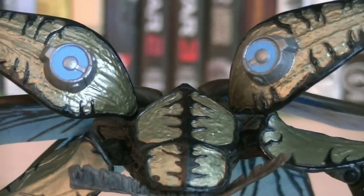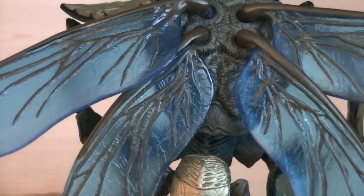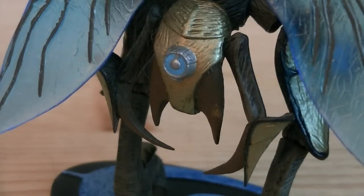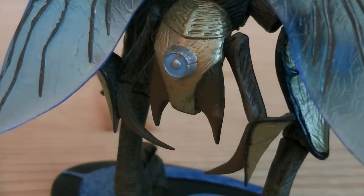The golden armor has black details and blue lights, which are outlined in silver. The four wings are molded in blue translucent plastic with brown veins going through them. Below the wings is a pair of pinchers, which have more golden armor and another blue light.